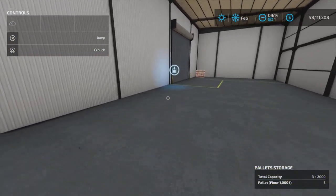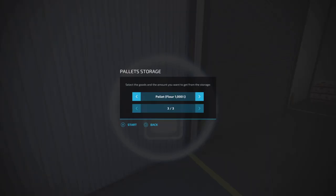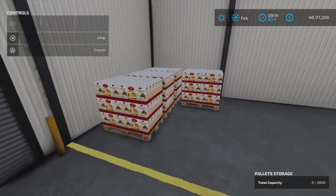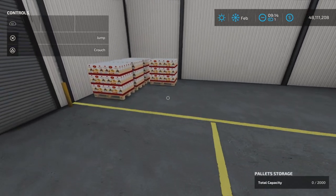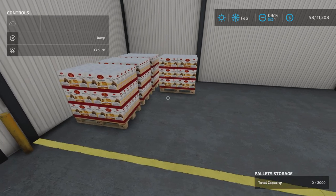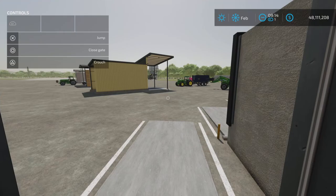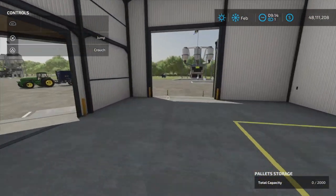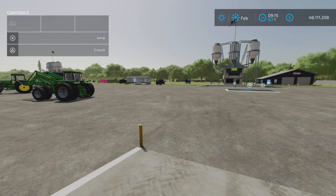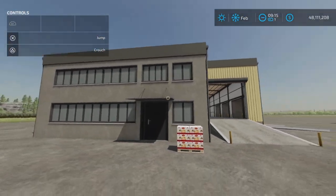They go right in. To get your pallets out, this is the exit point. Pallets of flour — let's go three, and they will all pile up over here in the corner. You're going to need a forklift or something with forks that will fit in here and be able to maneuver to either load a truck or get them out the door so you can load them on a flat deck or whatever you wish. That's all there is to that one.